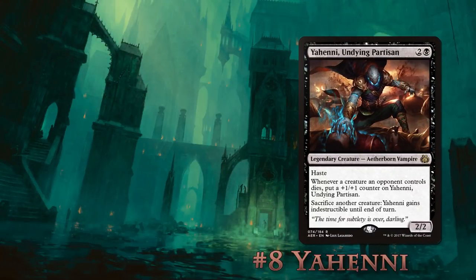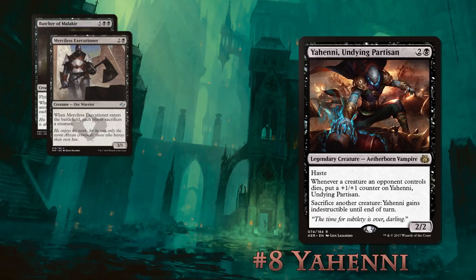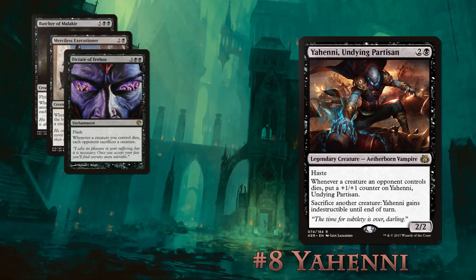Number 8: Yeheni Undying Partisan. Speaking of decks people will hate playing against, we've got Yeheni. This deck is a commander beat-face deck with a sacrifice sub-theme — by sacrifice I mean forcing your opponents to sacrifice. Cards like Butcher of Malakir, Merciless Executioner, and Dictate of Erebos force your opponents to kill off their own creatures, giving Yeheni a boost.